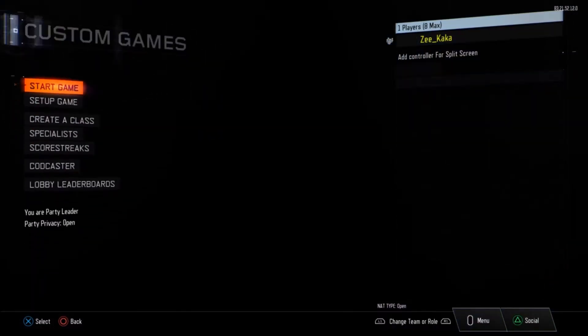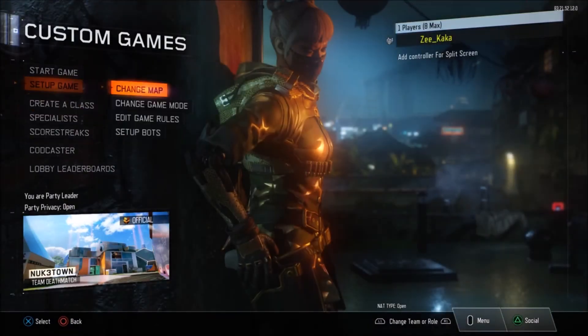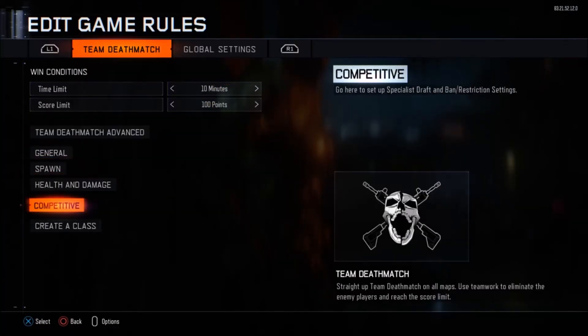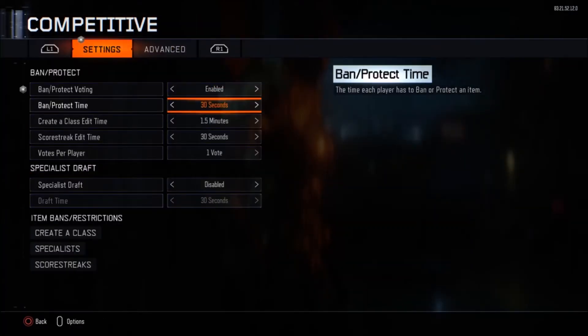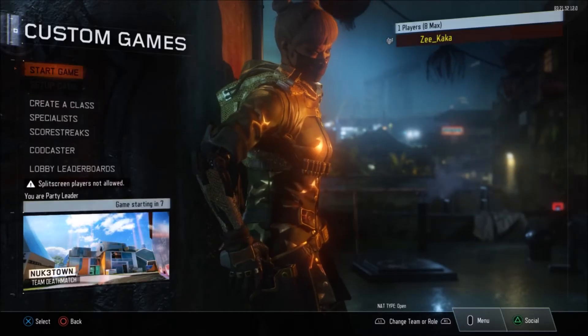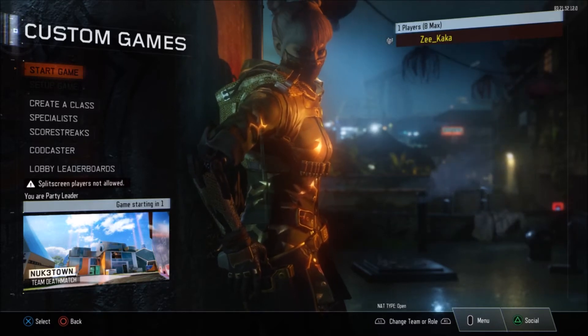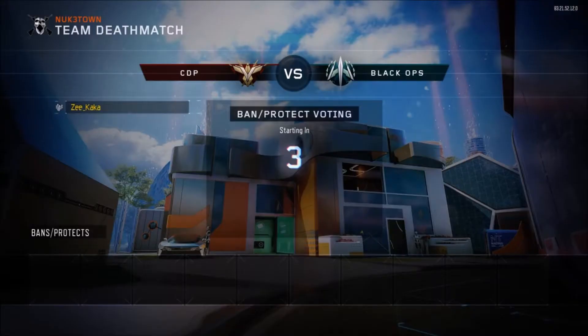Now I gotta go to Custom Games, go to Creator Class, Custom 3 — that's where I have the MX Shadow Claw added. Then go to Settings, Edit Game Rules, go to Competitive, enable the Ban and Protect bonus. Set the Ban and Protect time to 4 minutes and the Creator Class Edit time to 4 minutes. Start the game — there'll be a countdown of 5 seconds to ban a weapon, and we're going to ban the MX Shadow Claw. It's pretty insane.